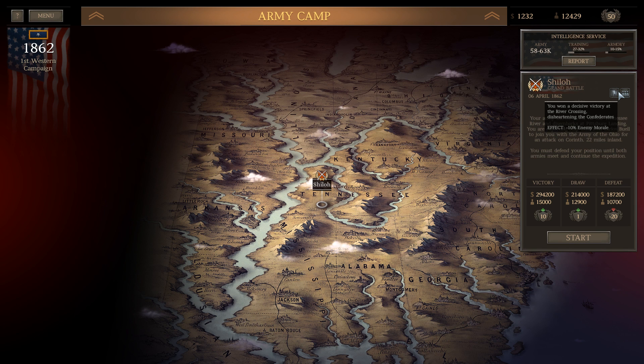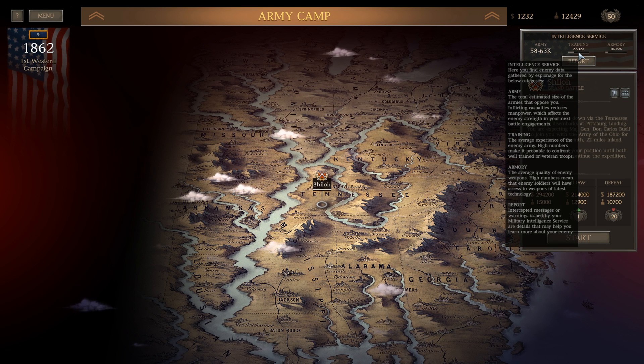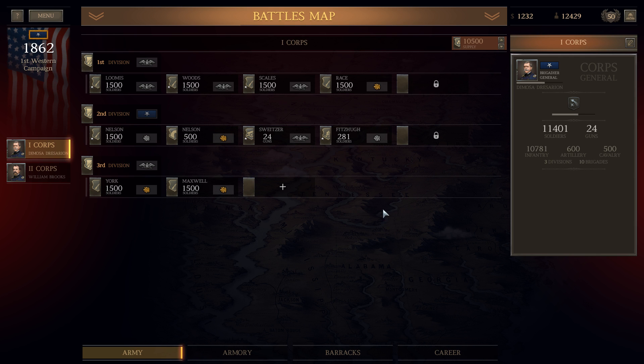We want a decisive victory at the river crossing and to dishearten the Confederacy — maintain 10% enemy morale drop. We defeated the enemy at the crossing, which reduces their army size. Looking at the army reports: casualties have reduced their manpower, training shows average experience, and armory shows fairly low quality on their side. They actually don't have that much of an army left. We have 12,000 ourselves. We're doing pretty good — I'm fairly happy with where we're at. With that, I'm going to end the video. Thanks for watching — see you guys in the next one, have a very good day. Bye-bye!